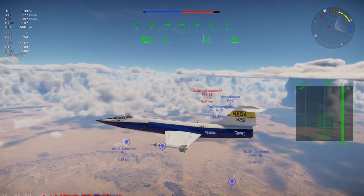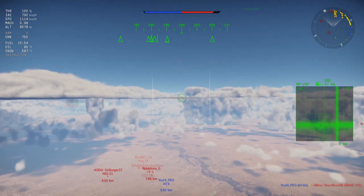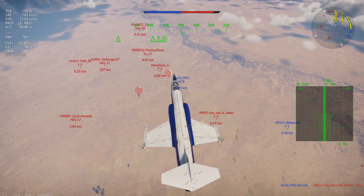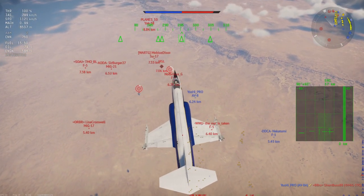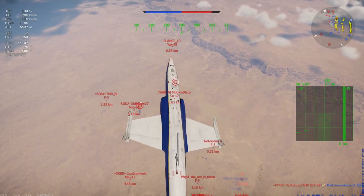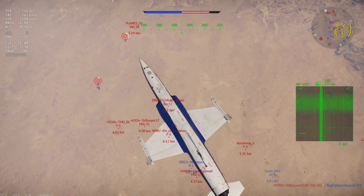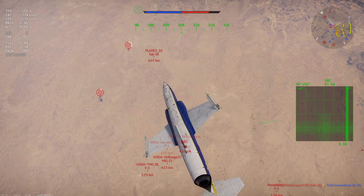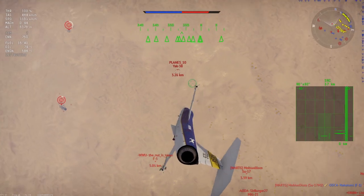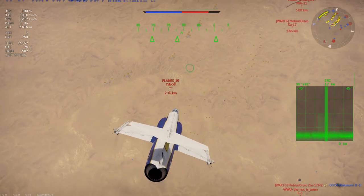We are at a good altitude and other than that MiG-21, nothing is remotely as high as us. I'll level out and look down — we have a few targets here, and this is what I mean by support fighting. You loiter above all the other enemies and wait for them to get into a vulnerable position so you can go down and provide a little bit of support. Maybe you'll slow them down for a teammate or just do some damage.